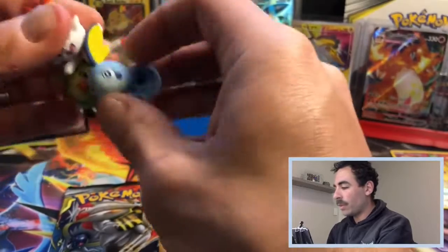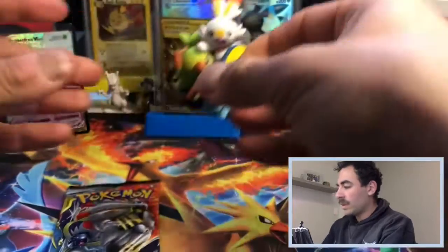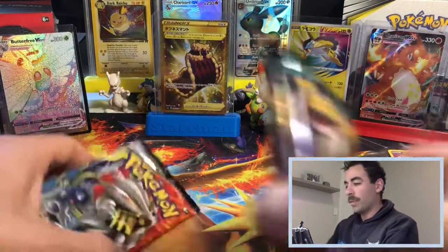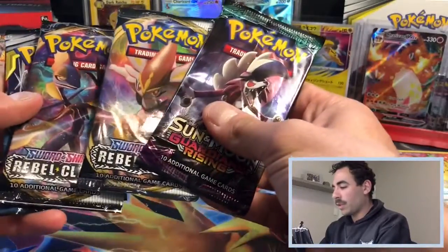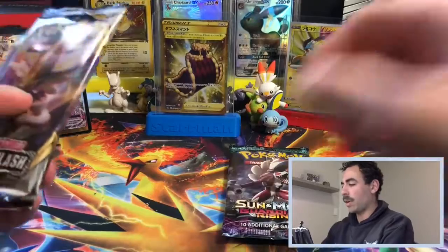There's the Scorbunny figurine — I wonder if they move. Can they be taken apart? No, they're stuck in there I think. That's alright — nice little background piece. Beautiful! Let's get straight into it — let's go with the Rebel Clash to begin with.